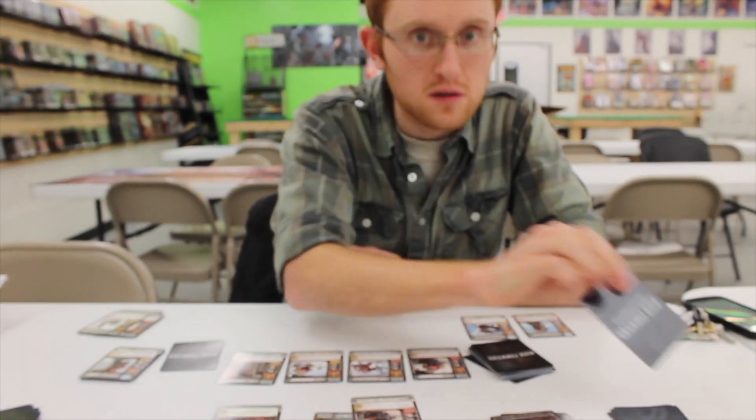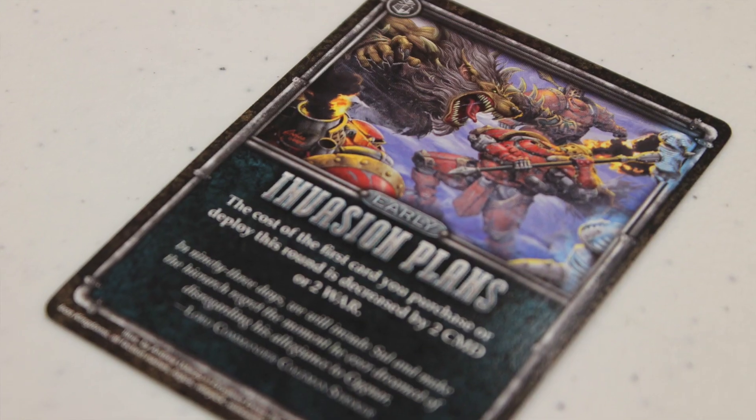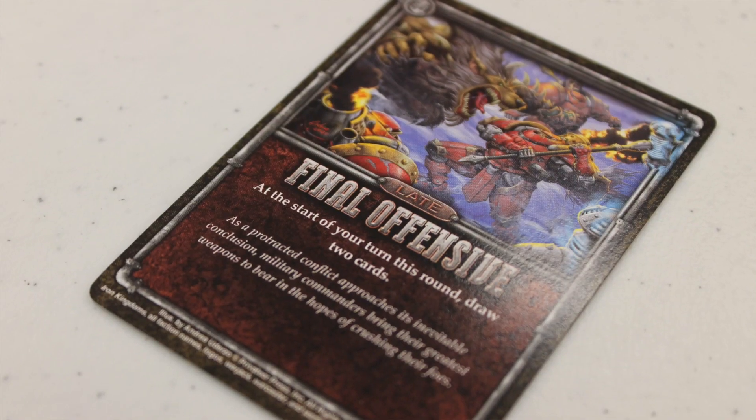At the very beginning of every round, the first player draws a Winds of War card. There are early, middle, and late game cards these represent. The Winds of War cards are various events that tweak each round, change it up a little bit, and offer a little bit of sugar and spice for each individual round. It really changes things up that way.